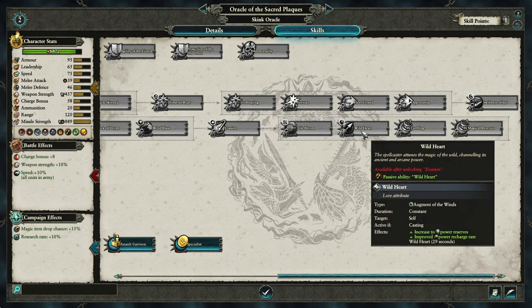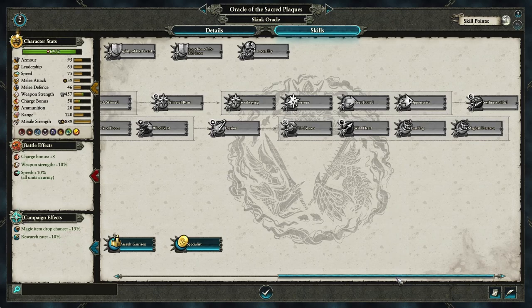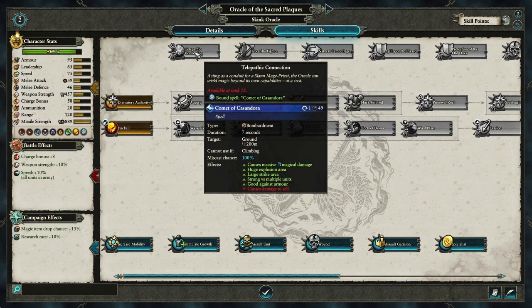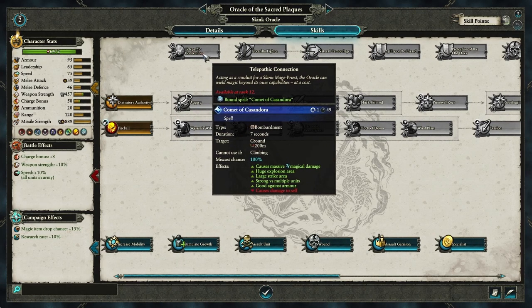Then go for Wild Heart to get increased power reserves and improved power recharge rate - basically to maximize the magic you've got. After that, stick another point into Earth Blood, and then go for Telepathic Connection. Telepathic Connection is basically a single use of Comet of Cassandora. That spell is easily dodged, but if you can get an enemy bogged down by charging your Skink Oracle and Troglodon into it and then casting, it does a huge amount of damage to blobs.